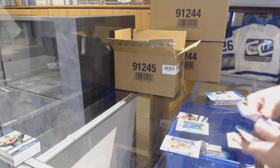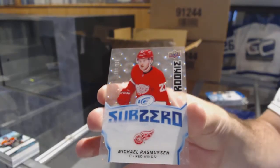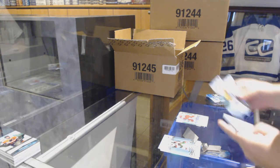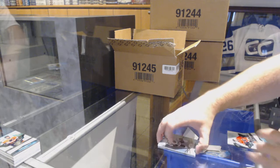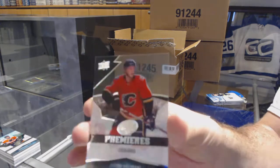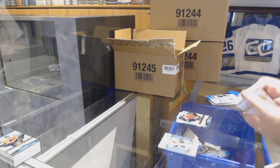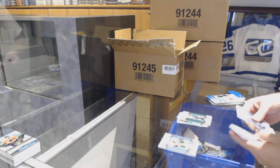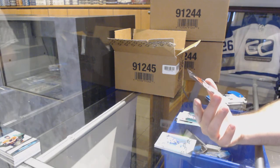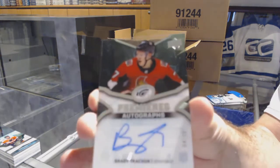Green of Bo Horvat for the Vancouver Canucks, and a Sub-Zero of Michael Rasmussen for the Detroit Red Wings. Green of Subban for the Nashville Predators, 4/99 rookie of Yuso Valamaki for the Calgary Flames. Jordan Eberle for the Islanders — and a short print Ice Premieres autograph numbered 2/99 for the Ottawa Senators.